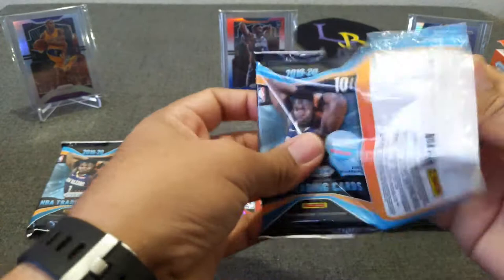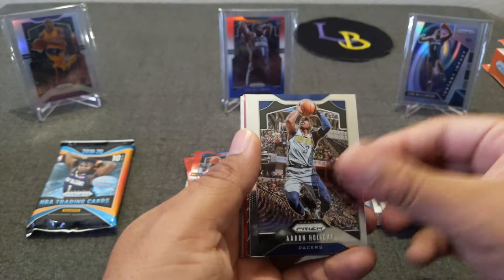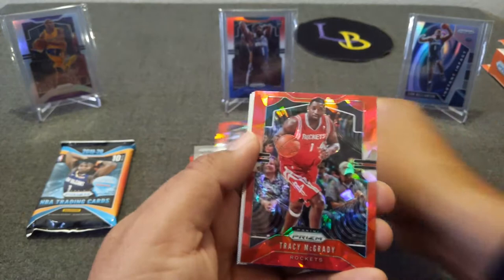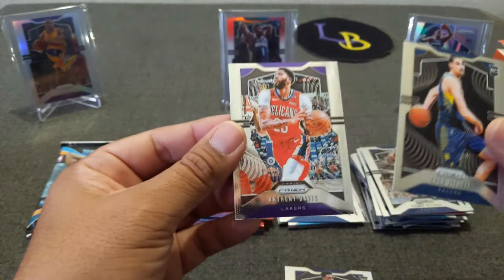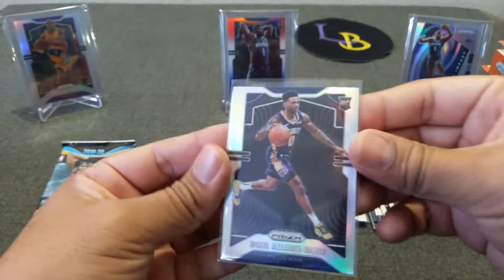Hope everyone was enjoying their Thanksgiving. There goes Morris, The Dream, Fred VanVleet, Aaron Holiday, Dominance James Harden, then Brodyanovich, and Tracy McGrady — looks kind of cool with the red jersey there. Silver of Nikil Alexander-Walker — that's very cool — and we got Goga rookie, and AD. My first Prism AD. Go Lakers. We'll go ahead and sleeve that one because it's a silver.